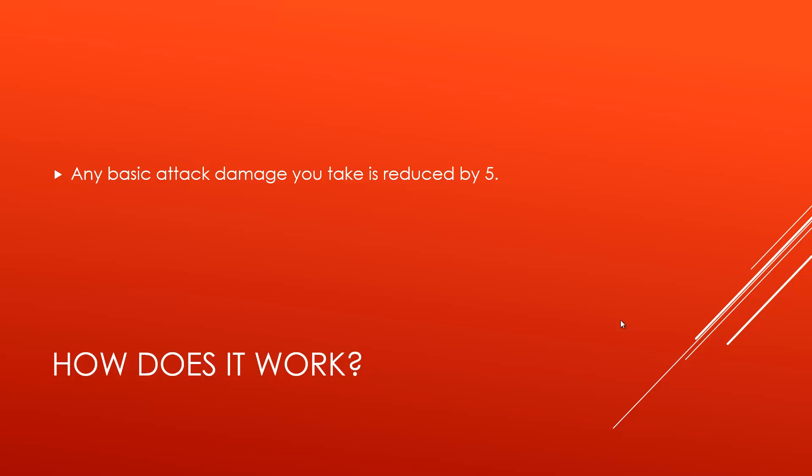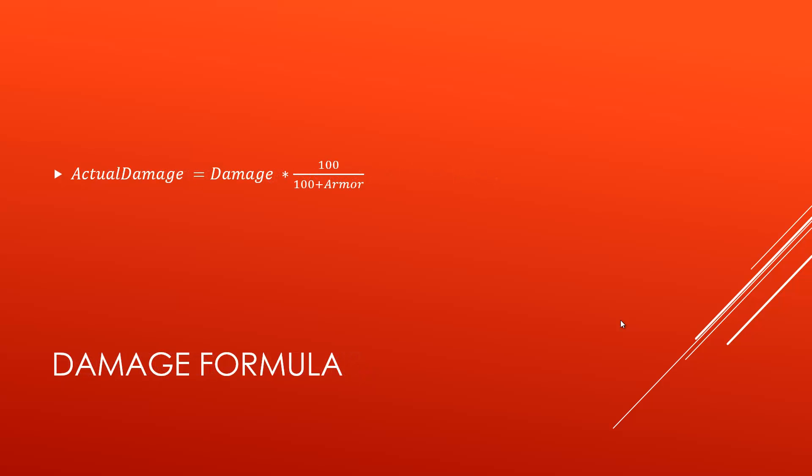Now let's take a look at how strong this actually is. First, let's look at the damage formula. Any incoming damage — so let's say an AD carry has 200 attack damage and hits you — it goes through this formula. So it becomes 200, and you insert your armor value. If your armor is 100, this becomes 100 over 200, which equals 0.5, times the 200 of the AD carry, so they only actually hit you for 100. That's the damage formula.